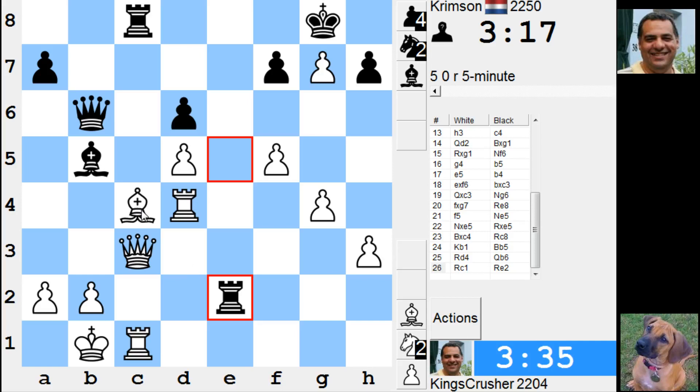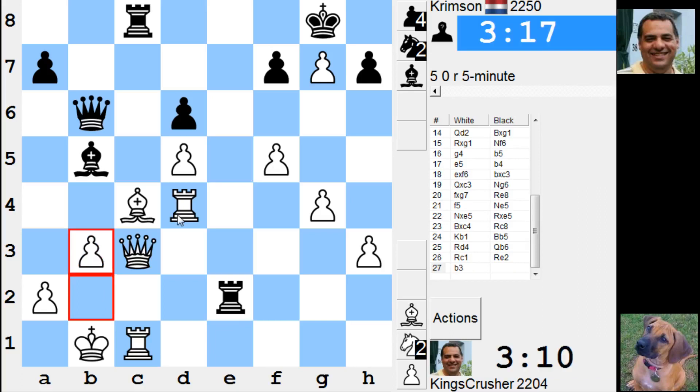Bishop e2 is two rooks for the queen potentially. So f6 is not working here I guess. Just b3. With b2 being totally weak, totally weak. Alright, f6 would be nice to get in - transfer to f6.